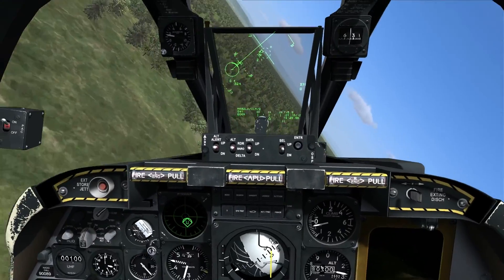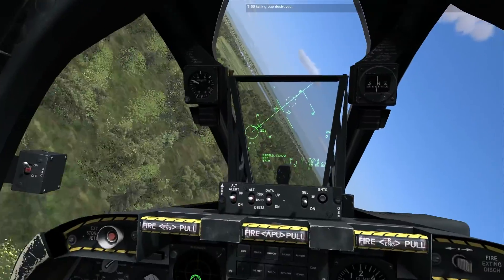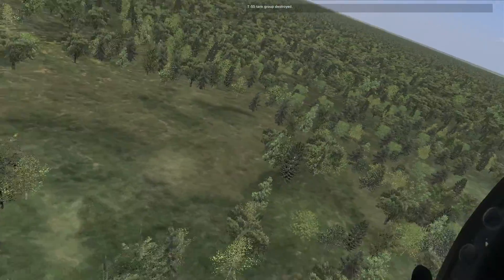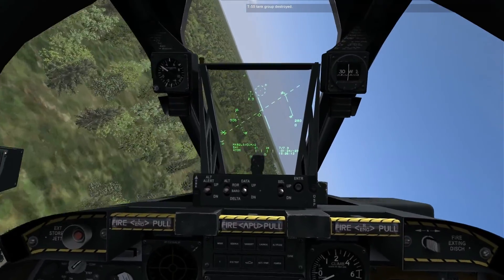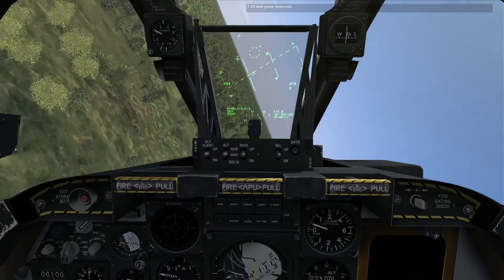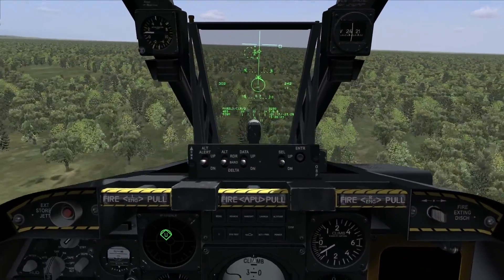Let me try one more release, and this time I'll show a more practical application of the CCRP release mode. I'm going to go in from low level, pop up briefly to designate a target, remask by going back to low level, and then loft a bomb into the target area without exposing myself to enemy fire by overflying the target directly — avoiding the whole CCIP tracking exercise you would normally do.